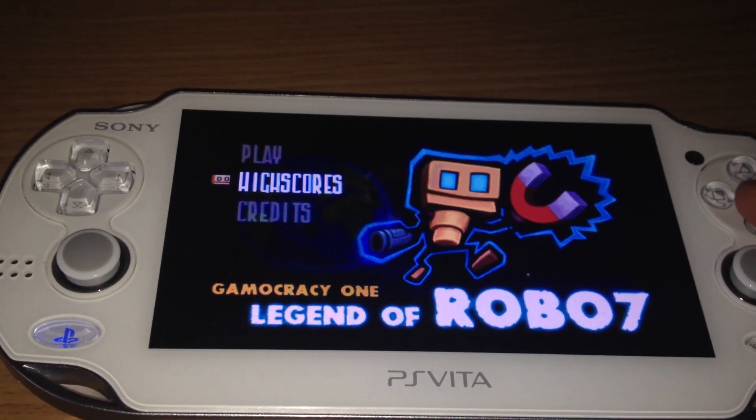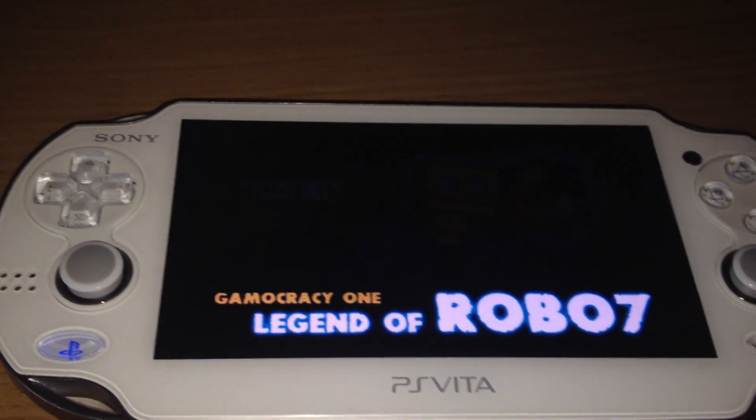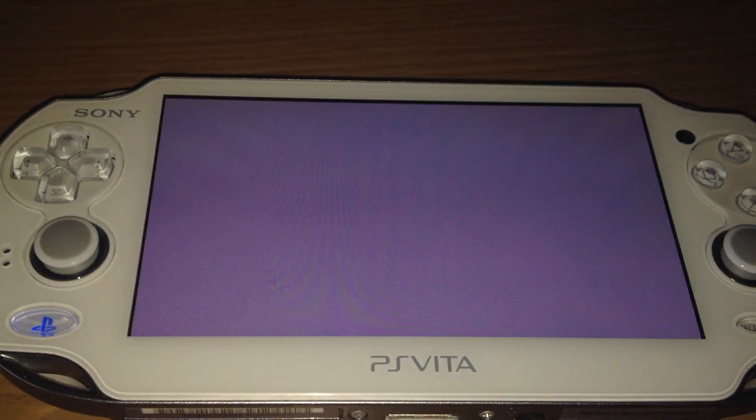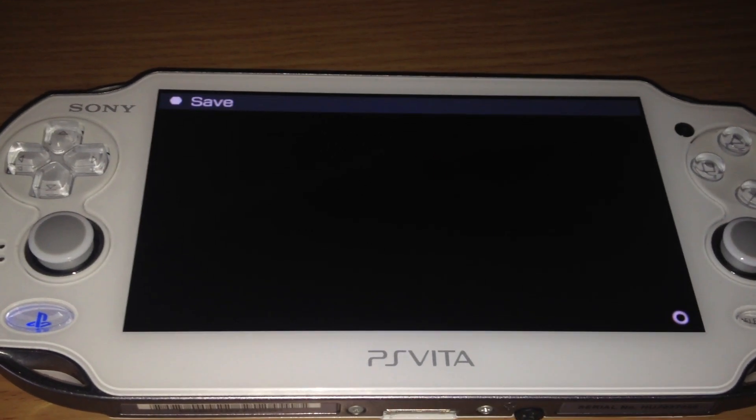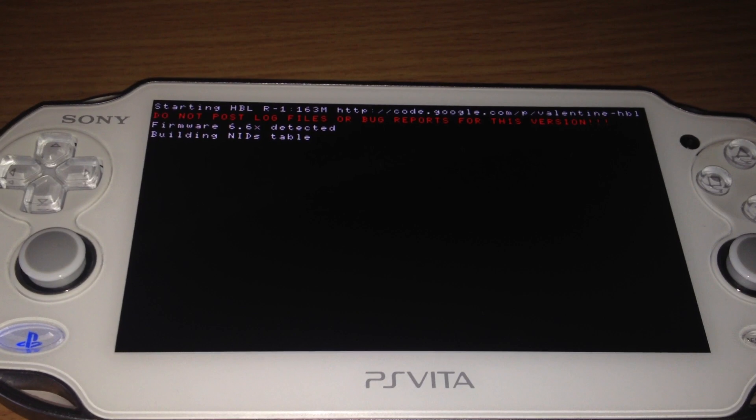Executing the VHBL is pretty easy. Just launch the game, select High Scores, and the screen will flash three to four times. Then the VHBL will launch.